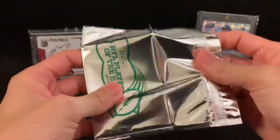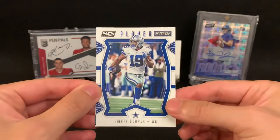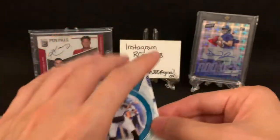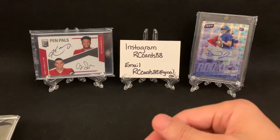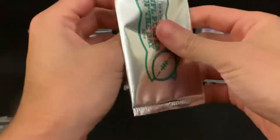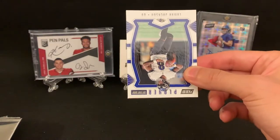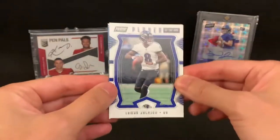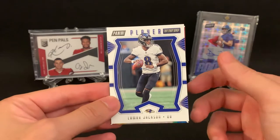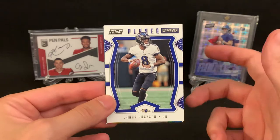The rookie class of 2019 is really starting to come around. These are the base cards — an Amari Cooper, a Panini Player of the Day, and a Nick Foles. The 2019 class is getting a lot of playing time. We've got Haskins playing, although he's not playing very well. Quite a few quarterbacks are playing, and a lot of the wide receivers and running backs are performing well. It'll be interesting to see how their cards continue to go up in price.